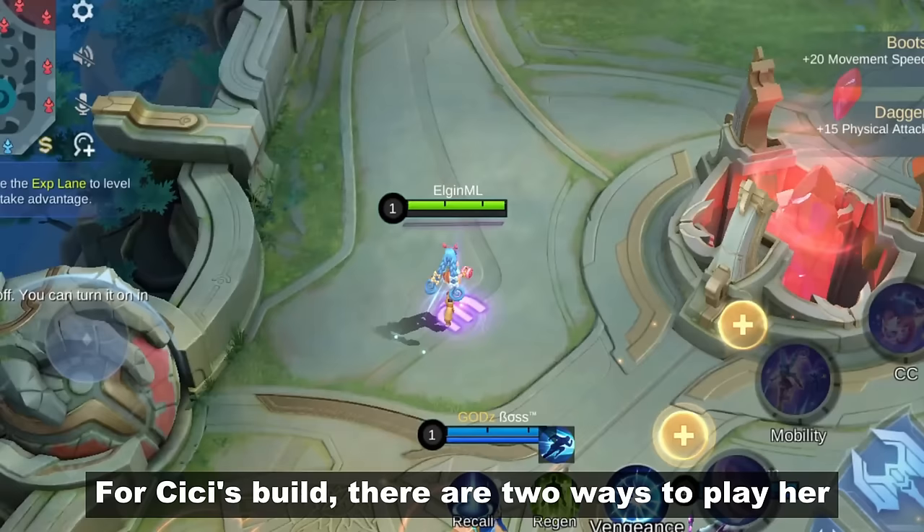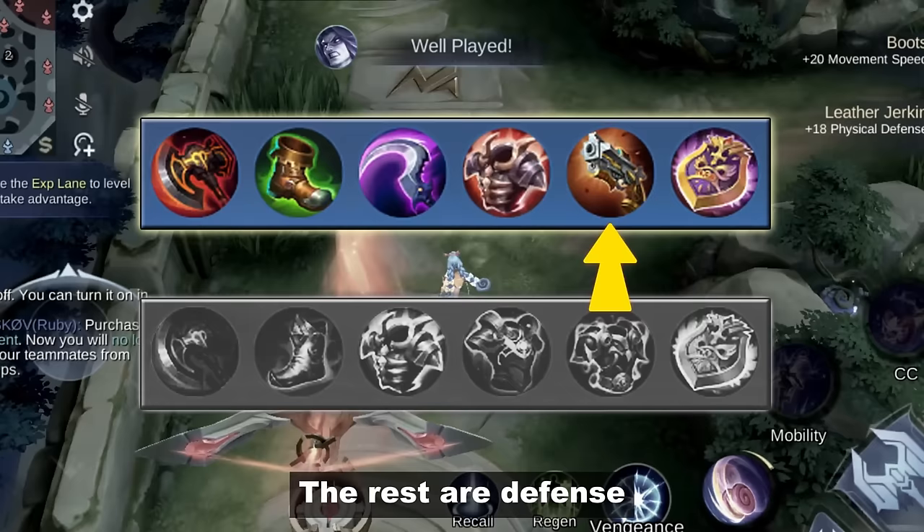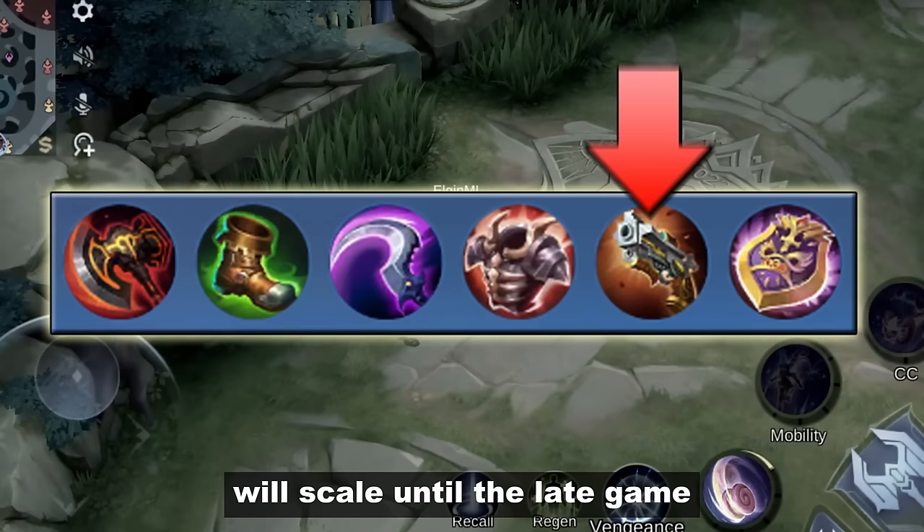For Cici's build, there are two ways to play her. One is hybrid, using War Axe, Hunter Strike, and Malefic Roar as your attack items, with the rest being defense depending on the enemy lineup. Malefic Roar is a perfect pair for her HP-based damage, ensuring your damage will scale until the late game.